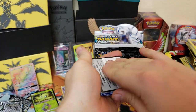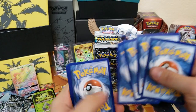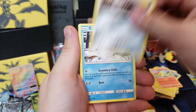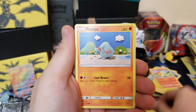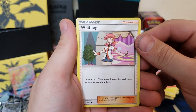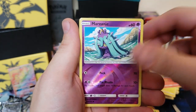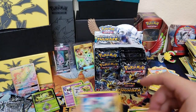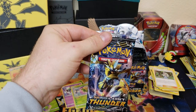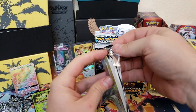I still can't believe that Zoroark GX hyper rare — oh my gosh guys, I am so happy I got that. We got Whitney, Kalililili, Marill, and Electivire. Next pack — it's our Zoroark pack. That'd be funny if we got another Zoroark in the Zoroark pack.